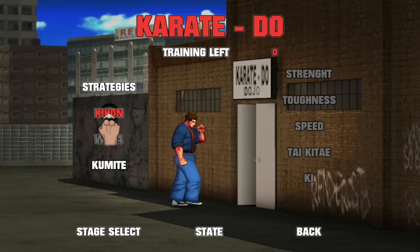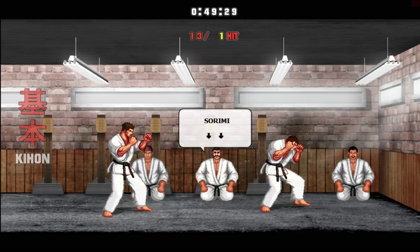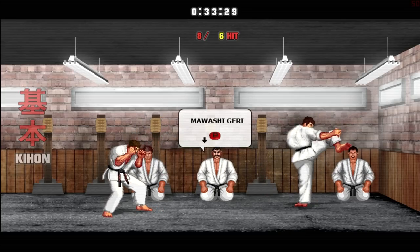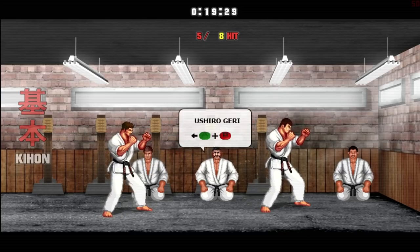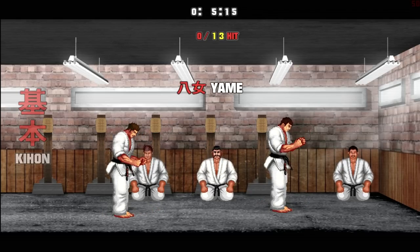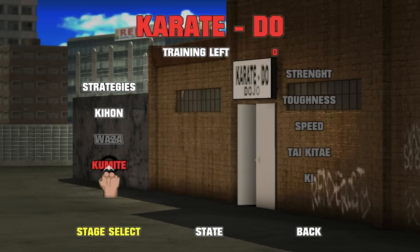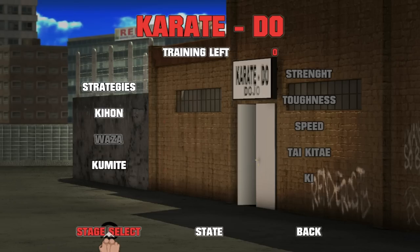There are a couple things you can do in here. The Kihan will actually allow you to practice the moves that are in the game by watching — the instructor calls them out so you can do the random stuff if you're interested in learning how all these things work. I actually don't use this that much. And then if you want to, you can go into the Kumite, which is sort of like a training fight. There are two types of fights in this game: full contact, which means you can throw blows to the head, and limited contact, which is basically like dodging and kicking to the body. You can kick to the head, but you can't throw punches to the head — it's still off limits.